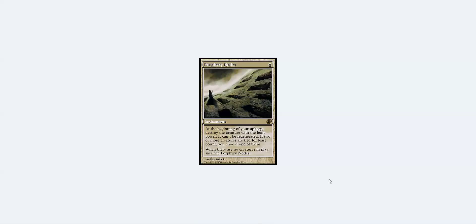Number nine is Perimeter Nodes — another card you might never have heard of or seen in play, but it's completely broken in half especially in this color. If you're playing a slower control or midrange deck and your opponent is playing creatures — like turn one creature and turn two something — and you drop Perimeter Nodes on turn two, it doesn't do anything right away, but then on your turn you've killed their smallest creature for free.